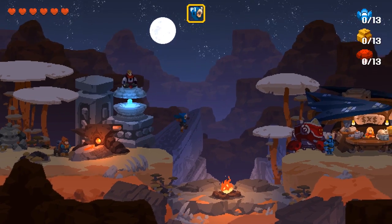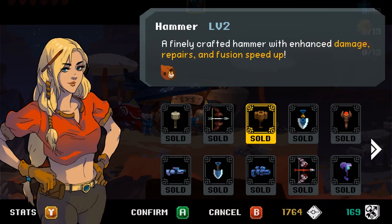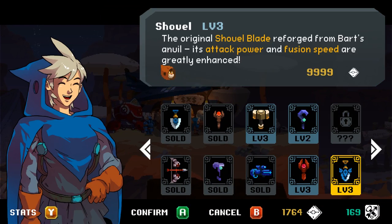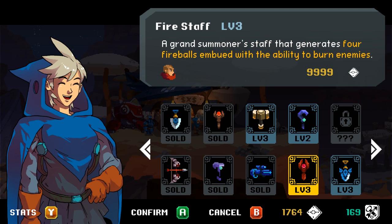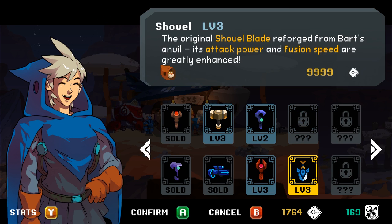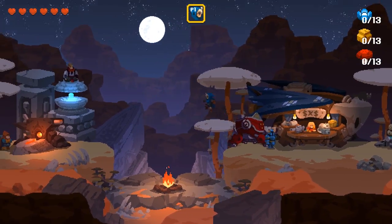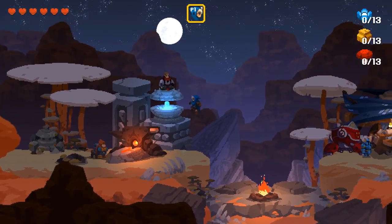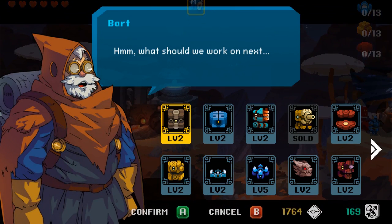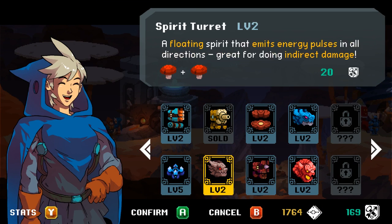Hey everyone, welcome back to Platinum Play as Aegis Defenders. I'd like to try out this Shovel Knight scenario here. I'm kind of hoping it'll maybe let me get the level 3 shovel for less than a ridiculous amount of money here. And I could upgrade that staff. I'm considering upgrading some of these too because I have a fair amount of RP that I haven't spent.